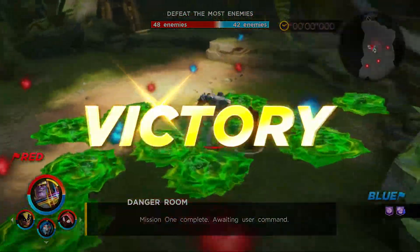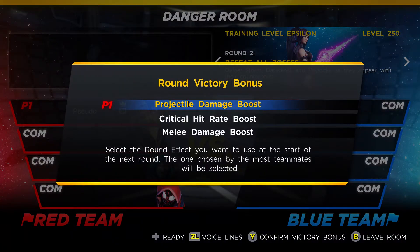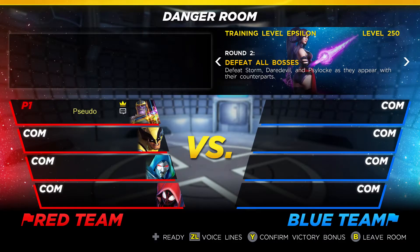And as always, once you are done with these Danger Rooms, you are given an option to select a boost. The ones I was presented with here — I didn't really have a heavy preference — but I figured that a critical hit rating might be beneficial for us. So we go ahead and activate that as we move into round two.